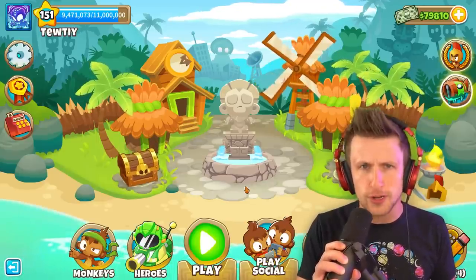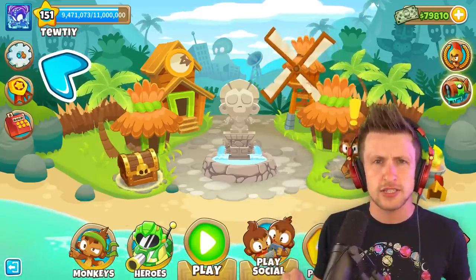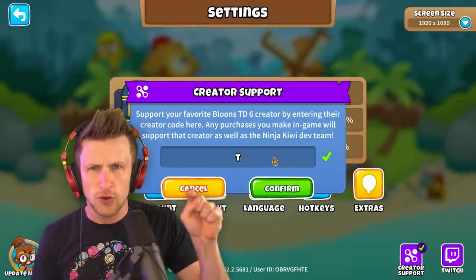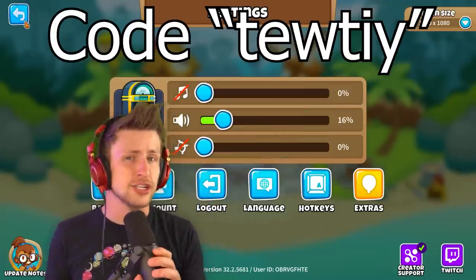Make sure to use creator code 2D. All you got to do is go to your settings option and then scroll down to that little thing that says creator support. Put in code 2D, all lowercase. Hit save, and now anytime you do any shopping in Balloons TD6, you'll be supporting your favorite content creator.